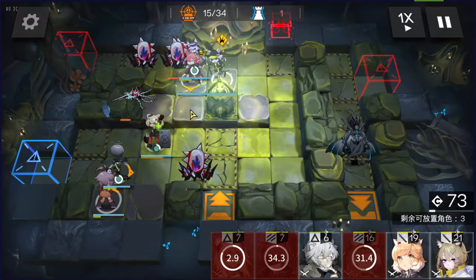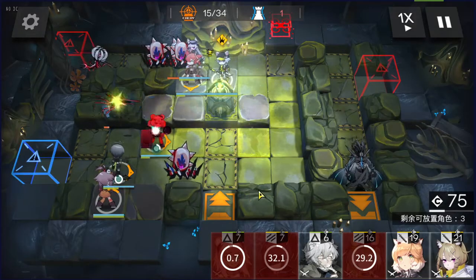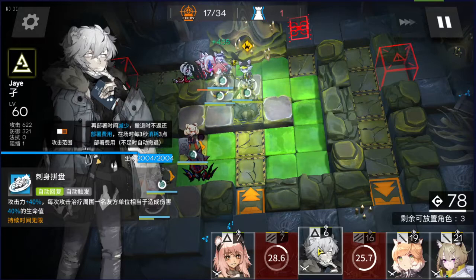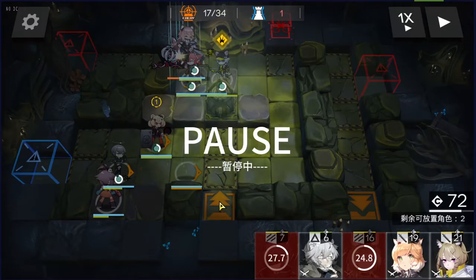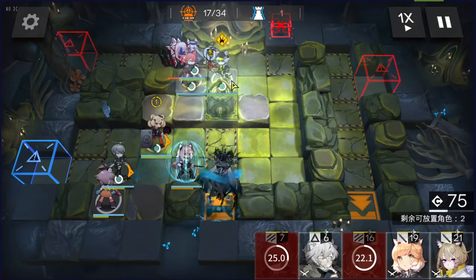There should be a plant here somewhere. Oh, there it is. Be careful. All three are being blocked by Cardigan — perfect. Now deploy this as soon as you can, because as soon as the boss spawns it'll target the last deployed unit and attack it. So be very, very careful. There it is. Once the bait is done, withdraw.